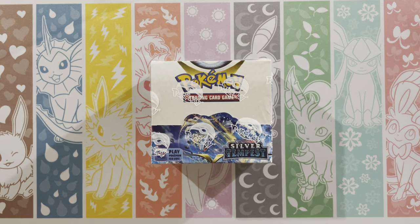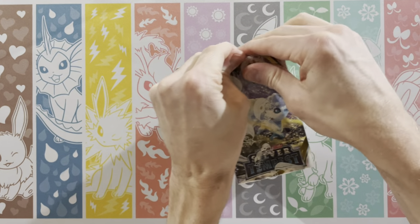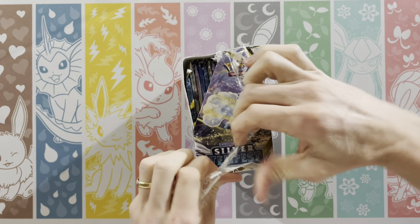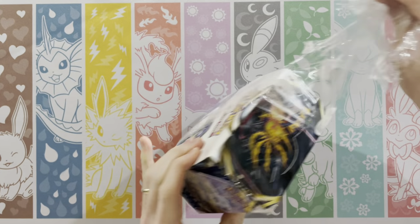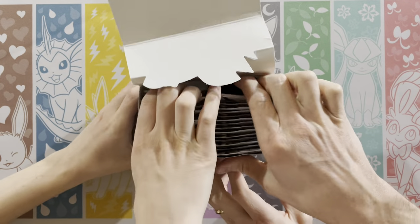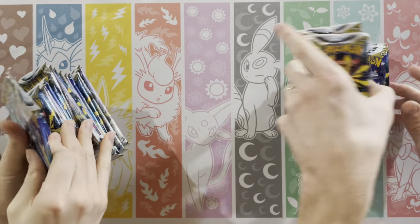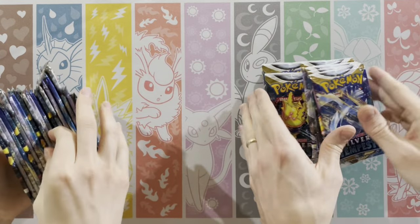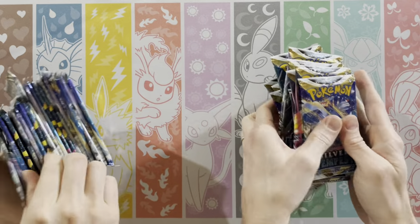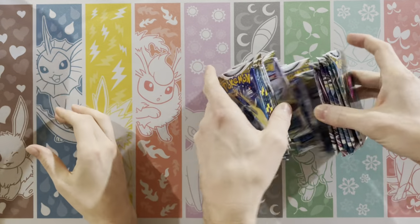Hey guys, Mr. Mewman back here again today with Munchlax Mom. Today we have a Silver Tempest booster box — 36 packs. What are we going to get today? Two secret rares or two alt arts? We've gotten two secret rares more than we have gotten two alt arts, so I feel like that's more doable. We're going to apply our rule: if someone pulls an alternate art, they get one pack for the other person.